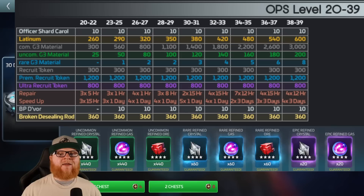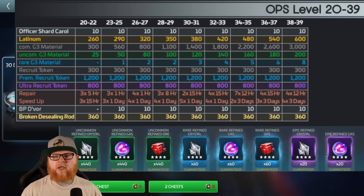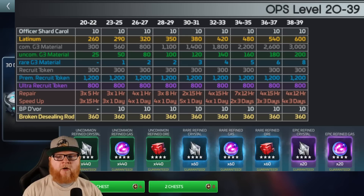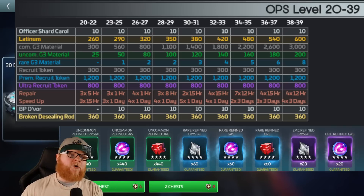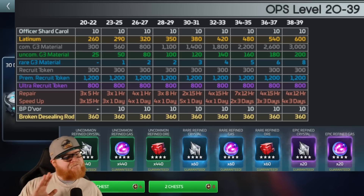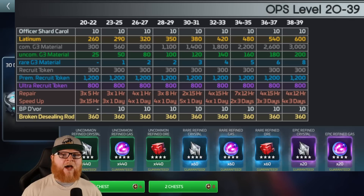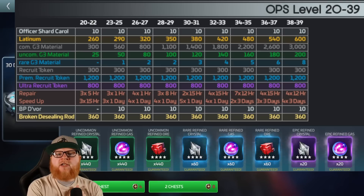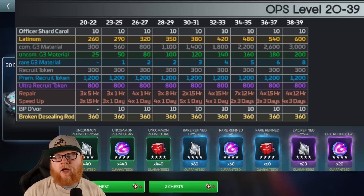You can do it earlier, but I'd recommend considering waiting because the broken D-ceiling rods are the same, but your repair speed ups are better — you're getting three one-days coming in for regular speed ups. The big thing is the Devore that you can start sourcing. You can also finally start getting rare G3, which is needed. Getting one rare G3 a month is not that big of a deal, but if you had saved and now you're getting, say, three months worth, you could get 150 uncommon G3 immediately and then a handful of rares.